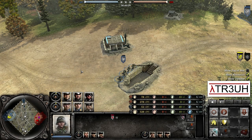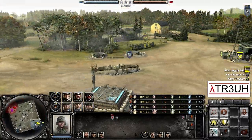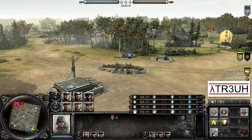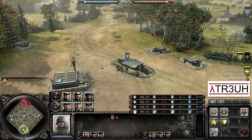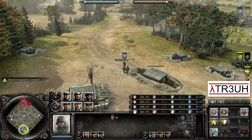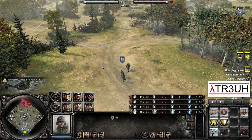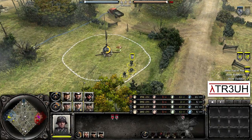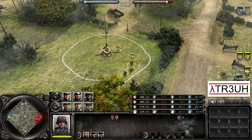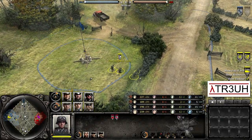Hello everyone, and welcome to another Company Heroes 2 Replaycast. My name is ATR, and today we're going to have ourselves a 2v2 on Vox Farmlands. Our heroes today are going to be Mr. Ossa PL, playing as the German Ostheer player in the blue, and his ally in the yellow is going to be none other than Sins Bulgakov, playing as the yellow OKW player.